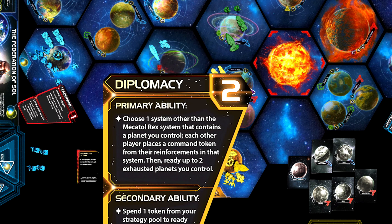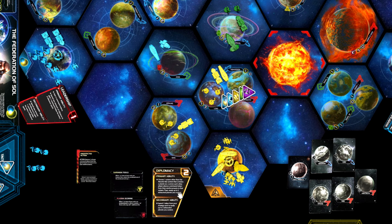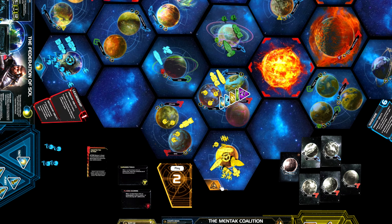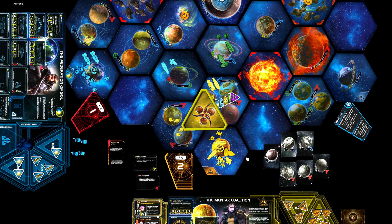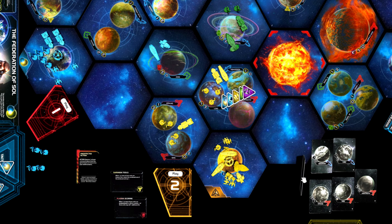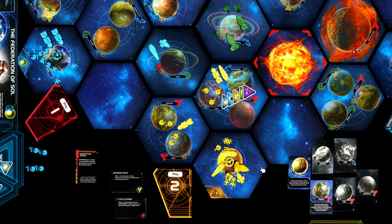The second ability is to ready up to two exhausted planets you control. So let's say that you earlier in this game round produced a lot of units on your space dock in your home system, and you have exhausted all your planets. And now you note that the Leadership player has not played that card yet. So if you unexhaust, for instance, these two planets here — that have one and two influence — then whenever the Leadership player decides to play their card, you can spend these two planets once more and buy one command token. And another use is that you could also spend, for instance, six resources once more, if you can find a use for it.